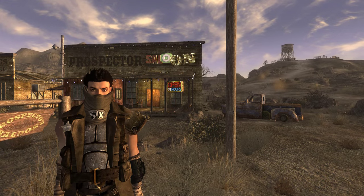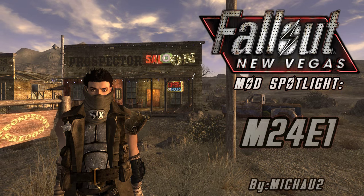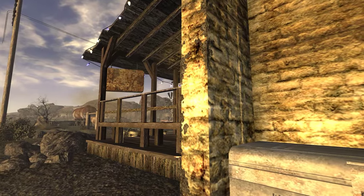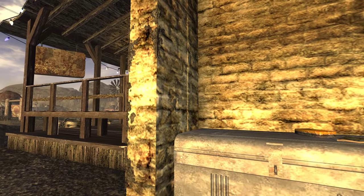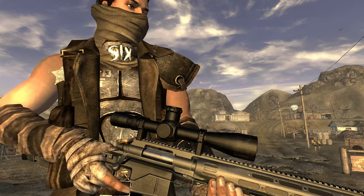A kind day to you all. I am Kinsmark, and this is yet another Fallout New Vegas Mod Spotlight. The M24E1 by Macau, which adds the eponymous rifle to a continually respawning case just outside the Prospector Saloon in sunny Goodsprings, Nevada — and it looks impressive.